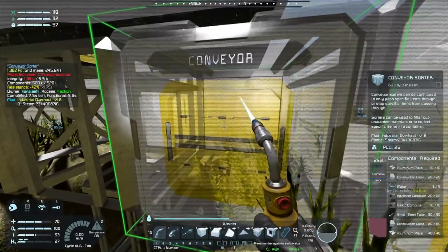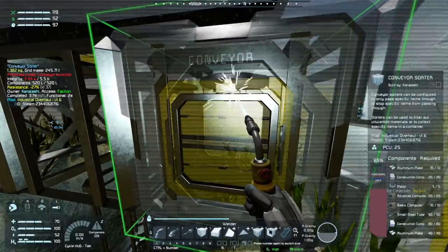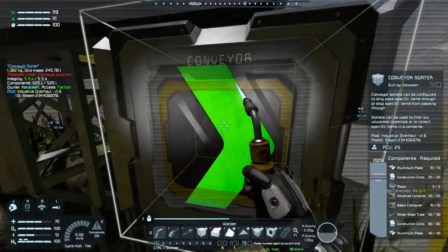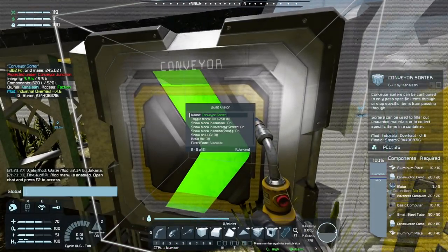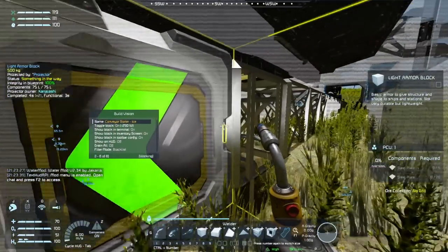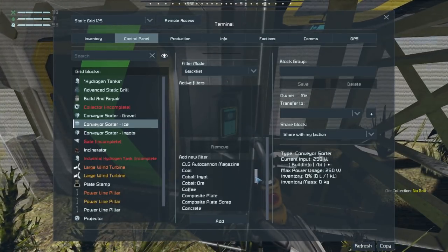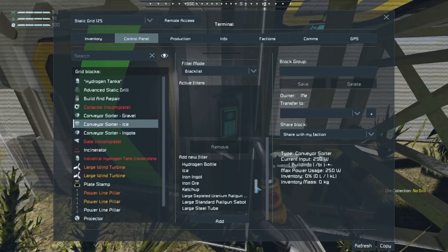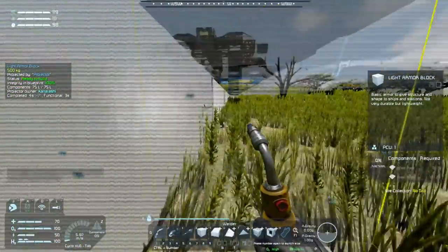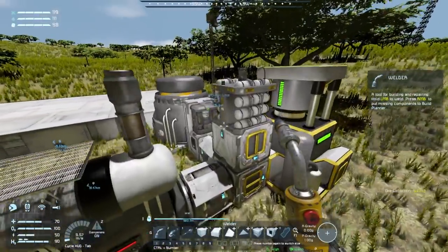I can fly out through my tunnel. Let's get this sorter built up — conveyor sorter, nice. Should be able to blacklist. Nice. Here we go — now let me just turn on the build and repair and let it work. There we go — this will be our first major building.